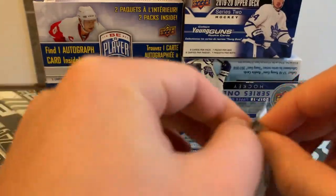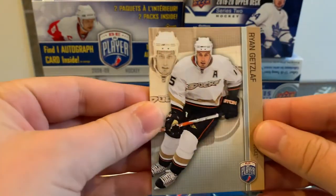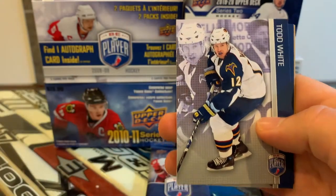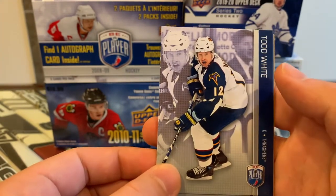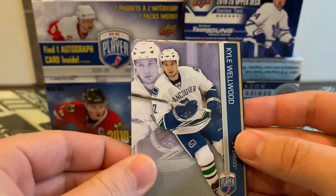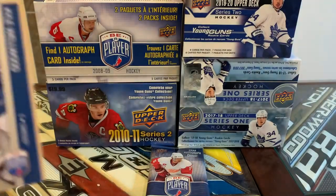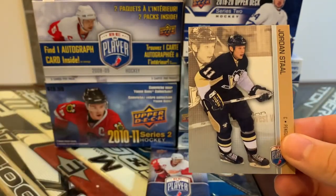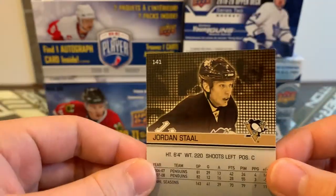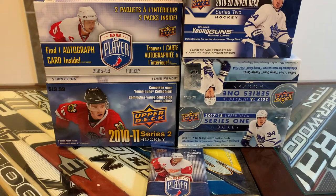All right, here we are with our two packs. I'm going to open the one on the right first. First card is a Ryan Getzlaff base, we've got a Todd White — used to play for the Senators — a Kyle Wellwood base card, and it looks like we've got an insert in here. From the back we got a Mike Green looking good, and our next card is a Jordan Staal — a gold-style insert of Jordan Staal. Cool-looking cards.